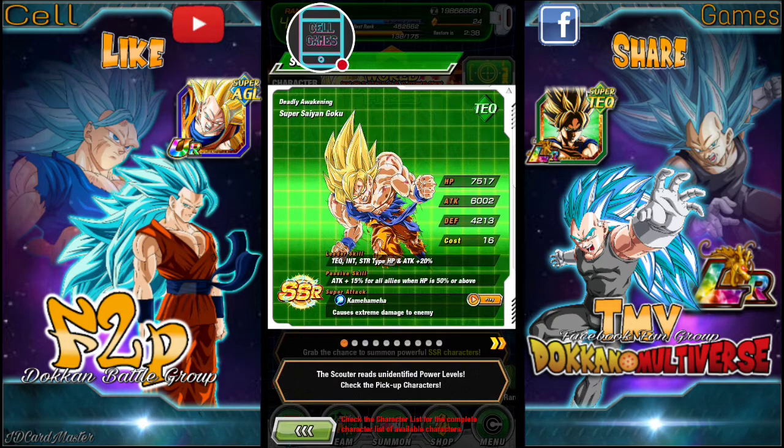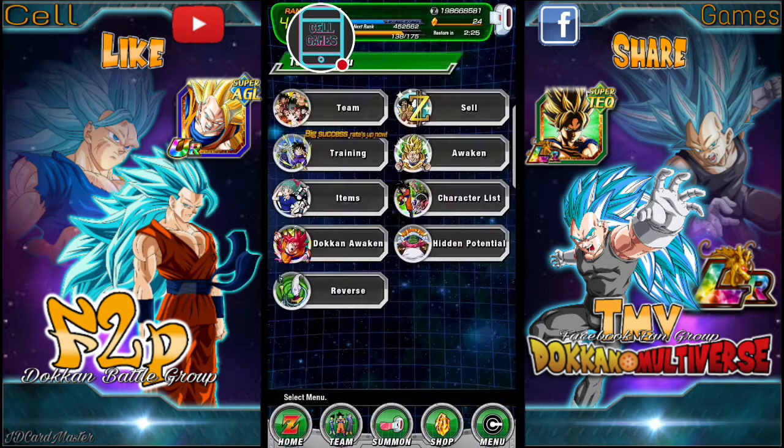He does supreme damage to the enemy, no SA skills. However, his passive is pretty good — all allies attack and defense plus 25% when HP is 30% or above, and he gets a rebirth, lane shattering the limit. So I really like to pull him.